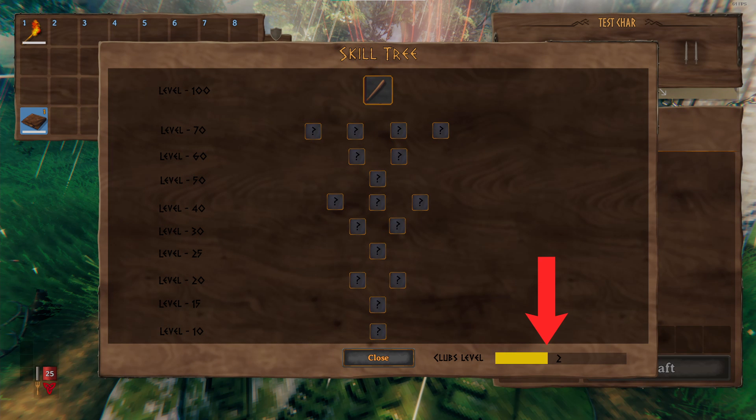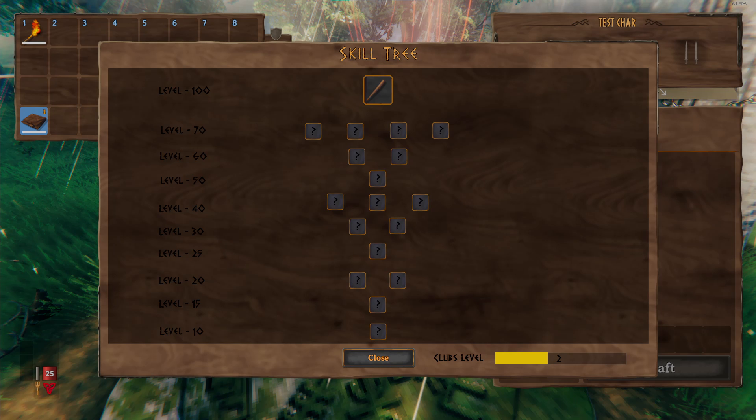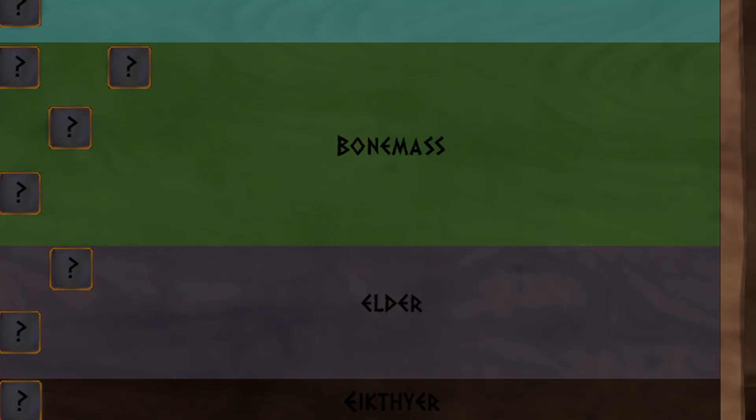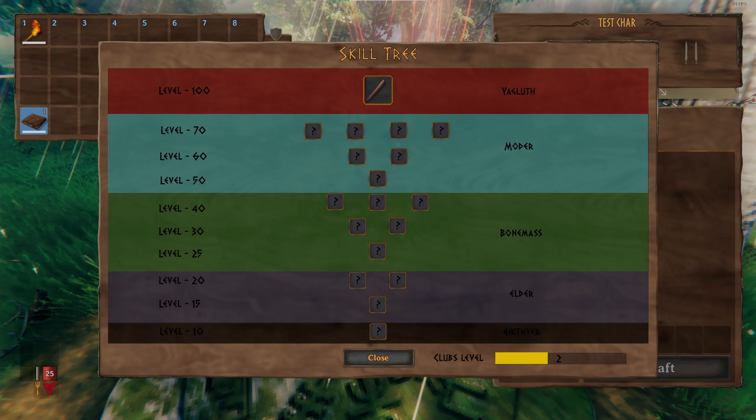Here you will see your current skill level and a complete new addition of what I call Skill Perks. So let's go over how to get these perks. First, we need to go over what I call Forsaken Tears, as you can see on the right. For each specific boss killed, you unlock that boss's Forsaken Tear, unlocking the ability to get the perks in that tier. And alongside that, you need to level up to get those specific perks. For example, if I killed Bone Mass, I'd unlock his tier and need to level up to levels 25, 30, and 40 in clubs to unlock those specific perks.